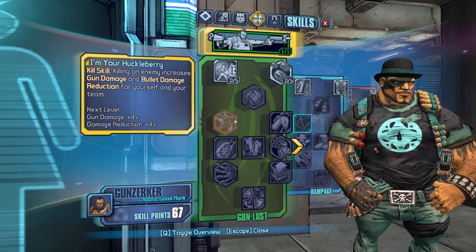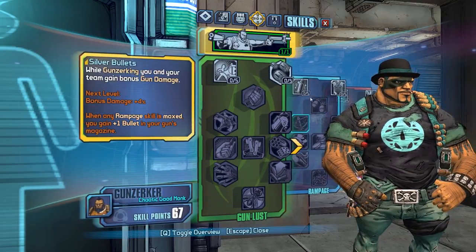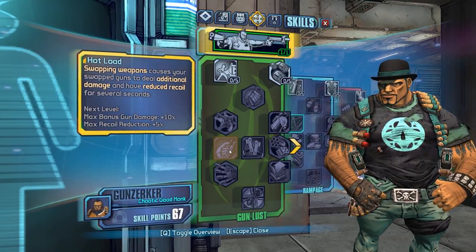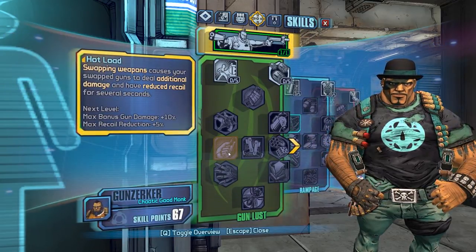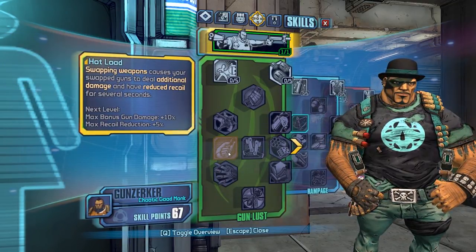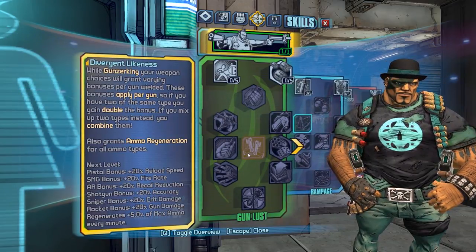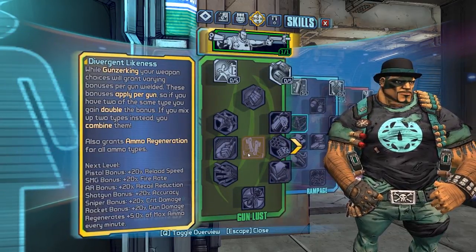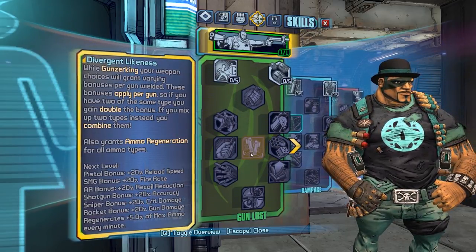I'm In Huckleberry used to be the pistol skill Salvador had, but now it just gives you gun damage and damage reduction from bullets, and it's a kill skill now. Fell to the Brim was moved here which I think is more fitting. Hot Load - I'm not sure if this is new, swapping weapon causes... I think it used to be called a different name, so I guess this gives you more damage and some damage reduction, which is nice. Divergent Likeness is now a game changer I believe, which is better - it gives you bonuses based on weapon types.